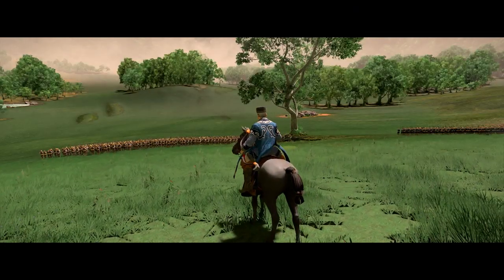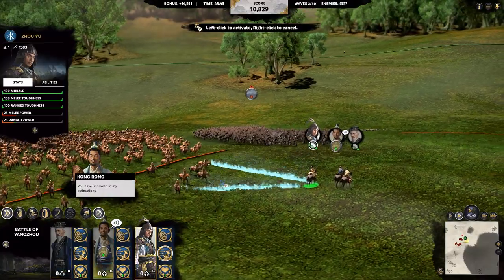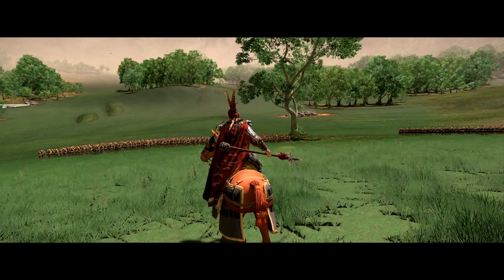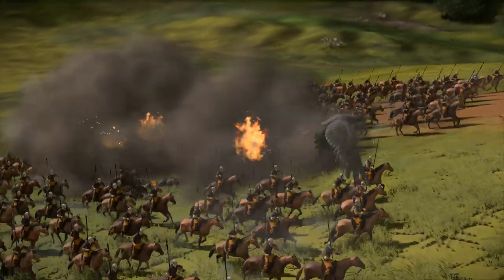On the other hand, water heroes like Kong Rong are more fragile than others, but excel at ranged warfare. They possess numerous skills that can heal or support their allies.